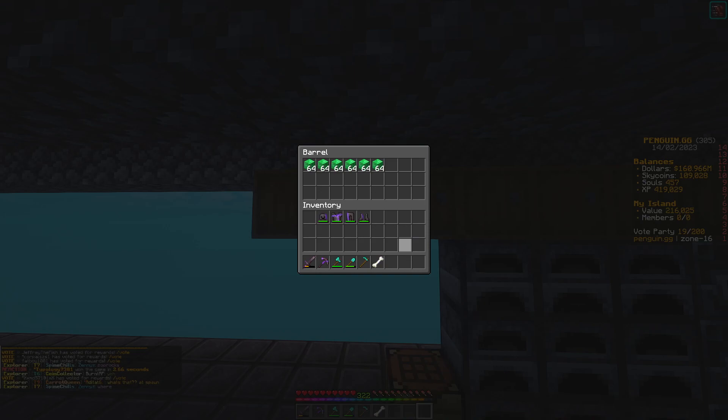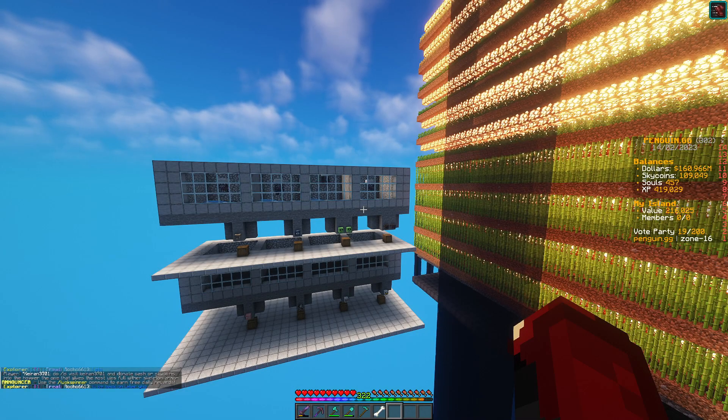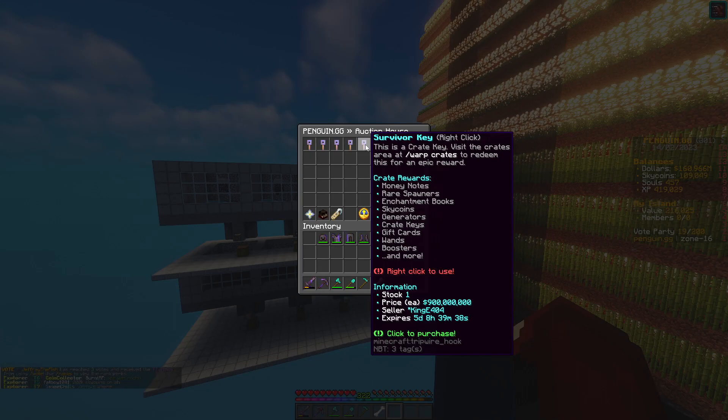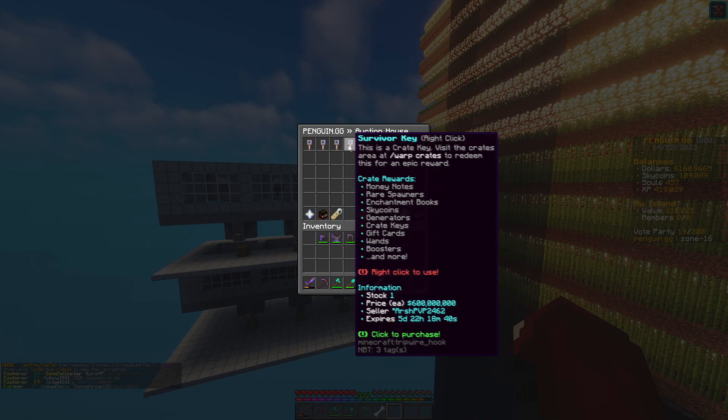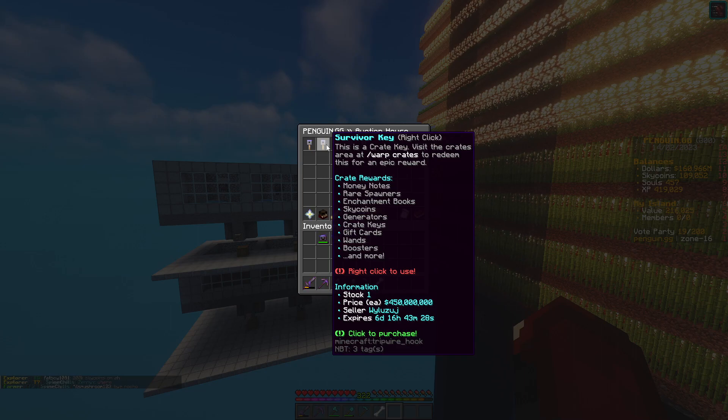If you vote over 76 times you will get something called the survivor crate key. Take a guess how much that costs — it auctions for around about 900-600 million, sometimes around the 450 million range. That's millions and millions of dollars.